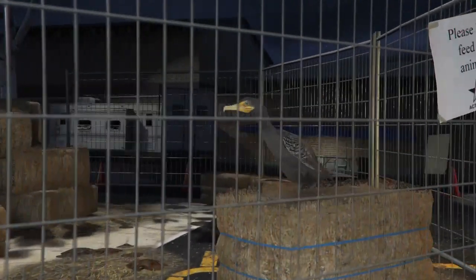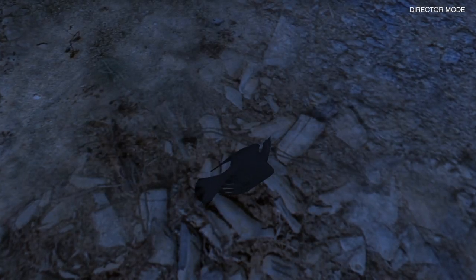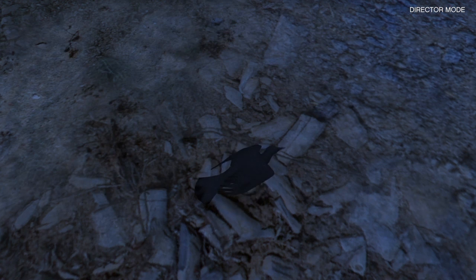To start off with, just go to director mode, select animals, and you need to have a bird unlocked. If you don't have a bird unlocked you can just find a priority plant with a bird. There's one down the beach area — I will leave a link in the description on the priority plants so you can find one with a bird.